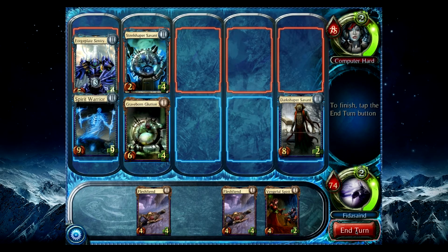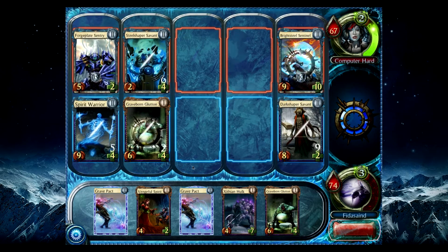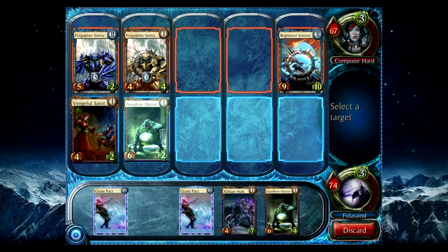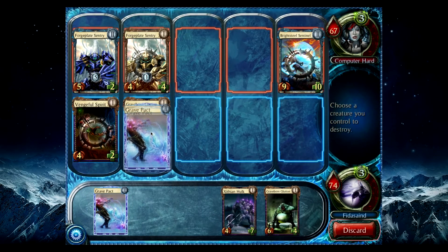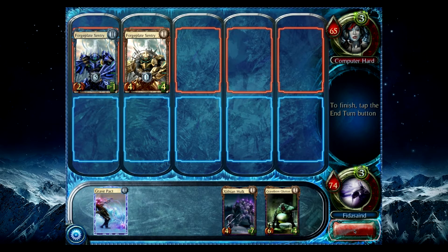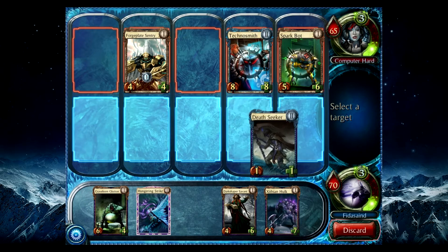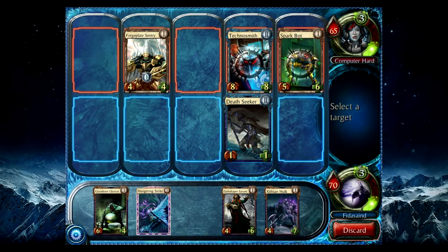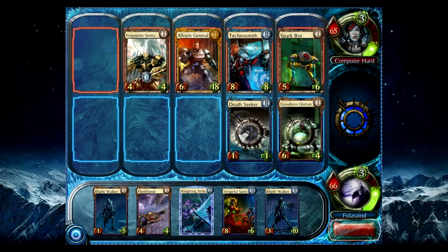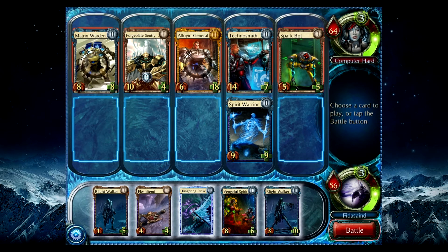And debuff him. Battle. Got some Pax Gum this turn. Armor's annoying. So I'm going to pack to you and to you. Those two will kill each other. End turn. So you got Death Seeker and the Glutton. That's fine. What happened to the Glutton?